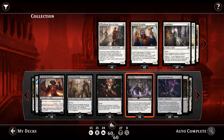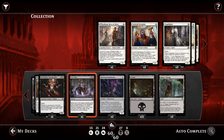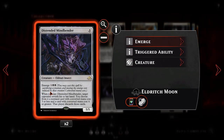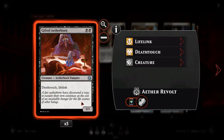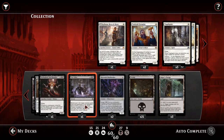We then have a single copy of Ever After. For 4 and 2 black at sorcery speed, return up to 2 target creature cards from your graveyard to the battlefield. Each of those creatures becomes a black zombie in addition to its other colours and types. Ever After goes on the bottom of its owner's library, so we can reuse it. We could grab back a Mindbender and a Kothophed — a 6/6 and a 5/5 for 6 mana. Worst case, we're getting 2 Gifted Aetherborns: 6 mana for two 2/3s with Deathtouch and Lifelink, which is still not that bad.